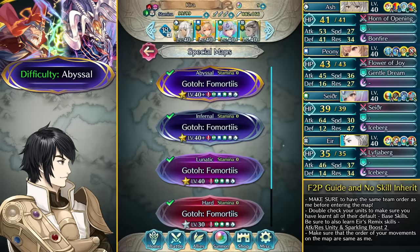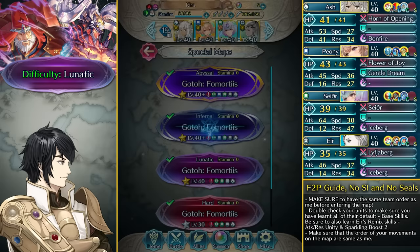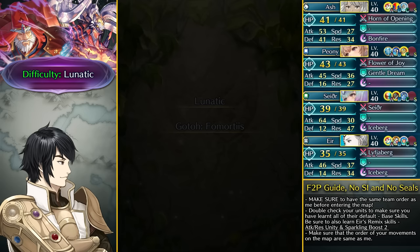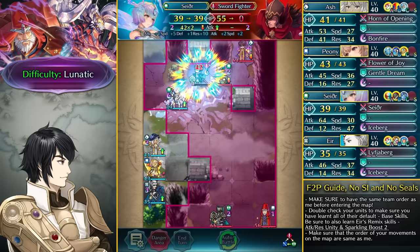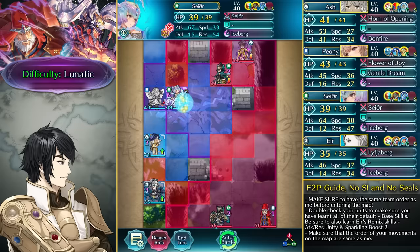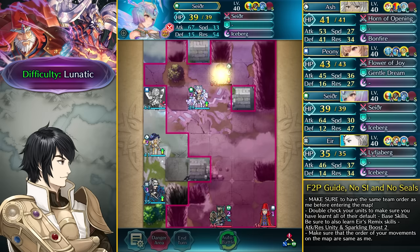On the Lunatic difficulty you don't really need any Sacred Seal or skill inheritance. We don't have the mage flyer with Speed Preempt here, which makes things a bit easier. Start off the same — take out this Sword Fighter easily, then give your best shot at damaging Formortis before he can transform. On Lunatic we can bring him down to 11 HP, and it's fine if your turn gets ended here.